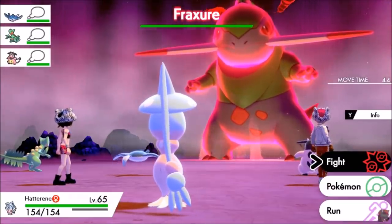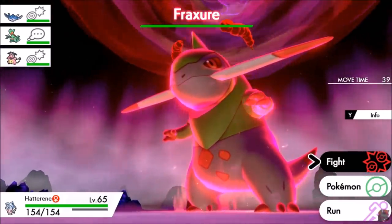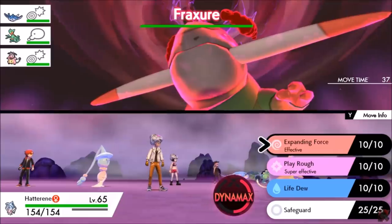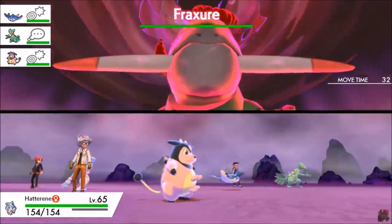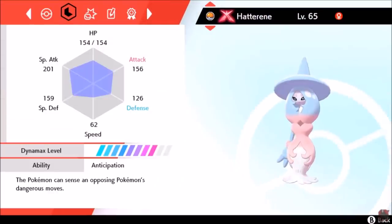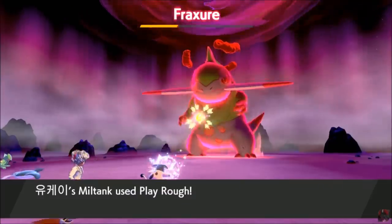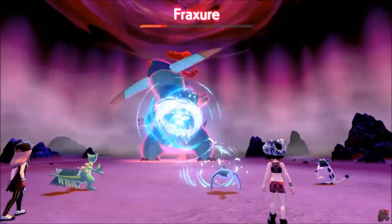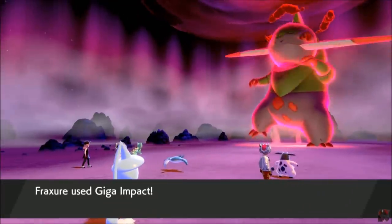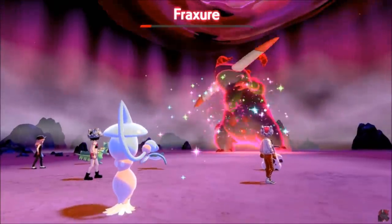The average amount of Dynite you're going to get is around 10, because it depends on whether you've already caught the Legendary, if you always get perfect runs, and if you even beat it. With a good coordinated team, RNG can still be against you — whether it's opposing Pokemon moves, the difficulty of the Legendary, or other things that go wrong. So you can get around 50 Dynite Ore an hour through regular adventures, but at some point you'll run out of Legendary Pokemon and those bonuses get cut permanently.